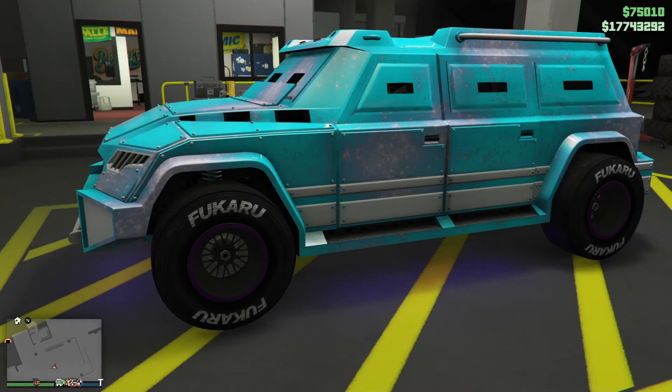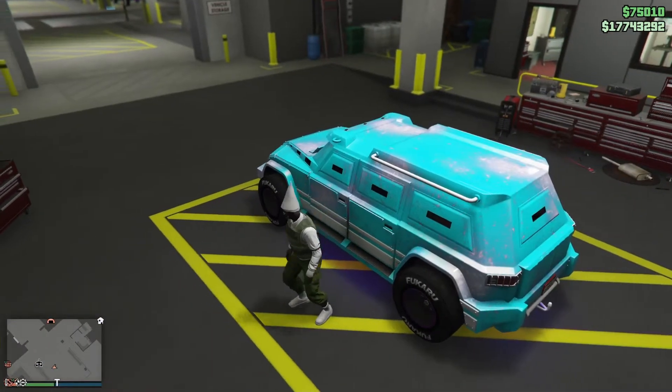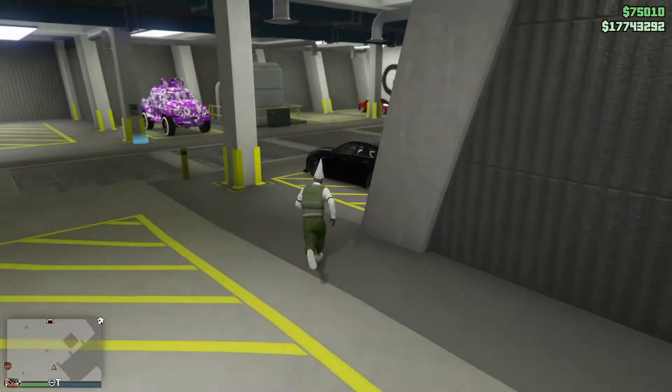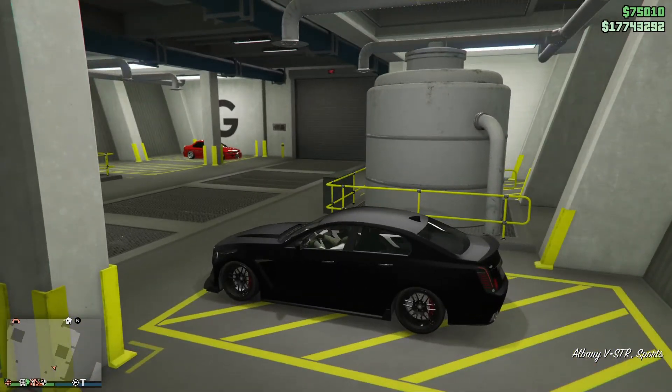Once you've done that, you should see that you don't have your menu anymore. Hop out of this car — don't worry, the crew colour will not stay on this car. Once you've hopped out, simply make your way over to the car that you do want to modify. Hop in it and simply drive out.